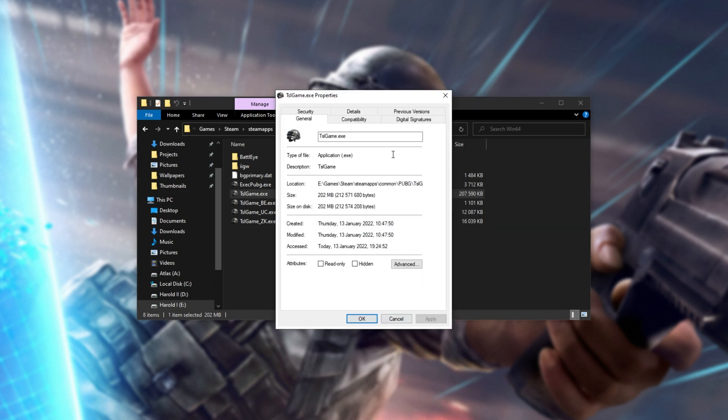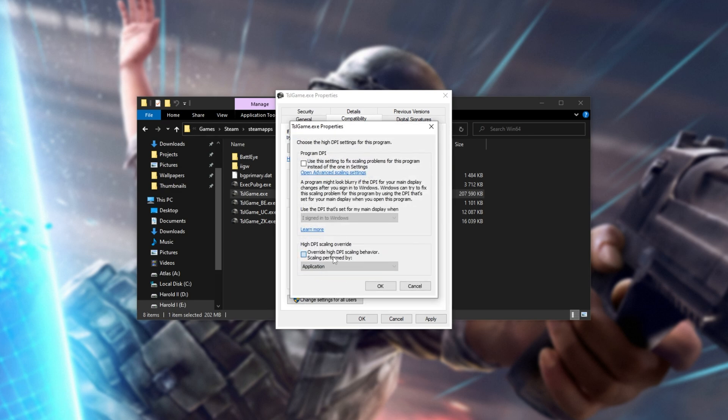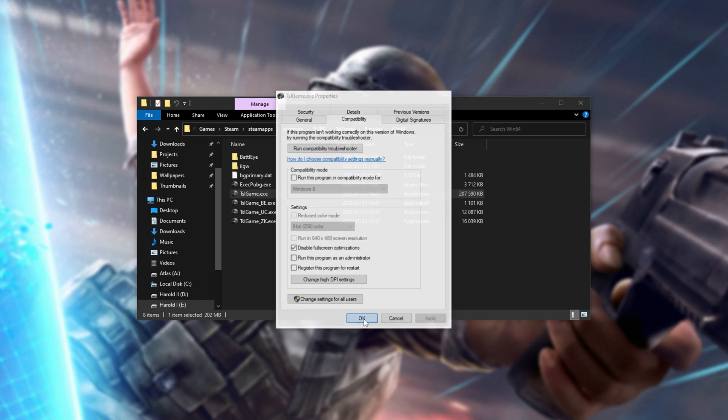Inside of here, head across to the Compatibility tab at the very top, and simply choose Disable Fullscreen Optimizations. Then click Change High DPI Settings, and tick the box at the bottom. Choose Application, hit OK, Apply, and OK.